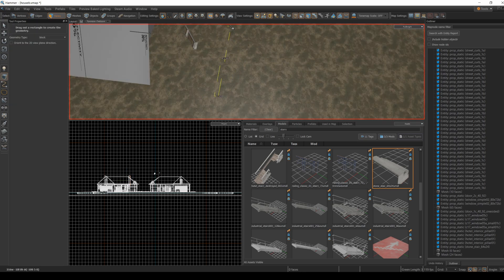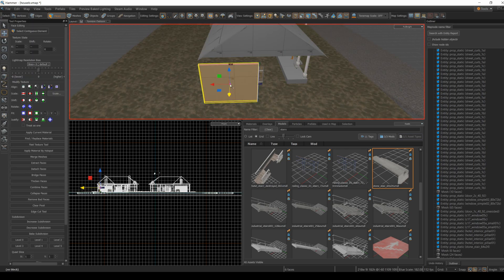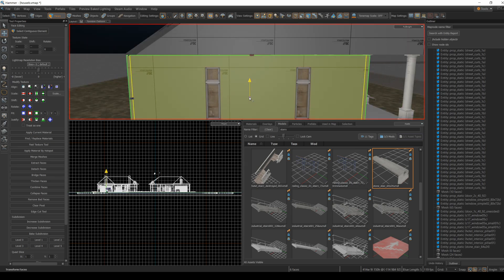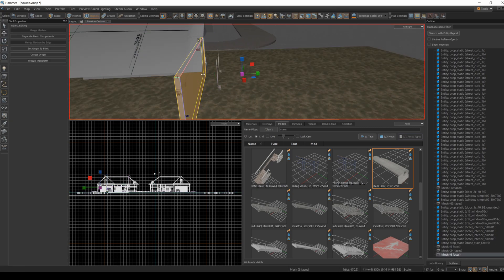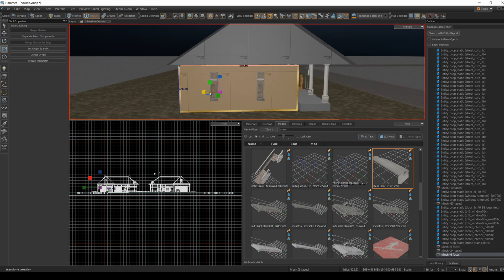Now onto the walls. Use the block tool to make the walls roughly 8 units thick, then scale, rotate and transpose to move the walls into place. Once I have one wall, I'll copy and paste to get the same thickness and use the scale, rotate and transpose tools to line the rest of the walls up. It can be a bit of a pain to line things up seamlessly and I usually have my grid set to one unit. Change your grid size with the right and left bracket keys.